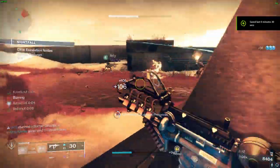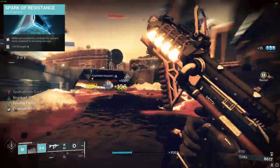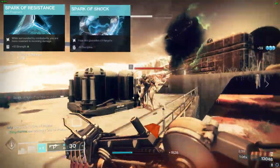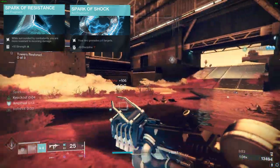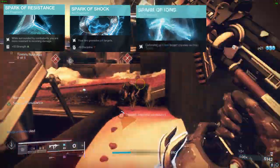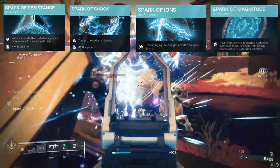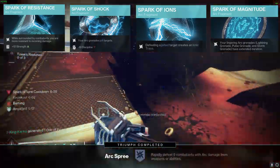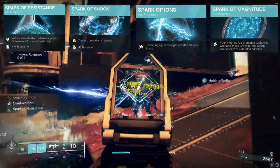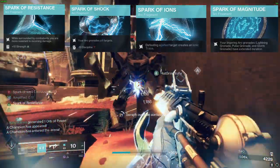Now let's delve into fragments. Spark of Resistance grants additional resistance to incoming damage when surrounded by foes — indispensable, as you'll frequently be in close quarters with adversaries. Spark of Shock enables your arc grenades to jolt targets, causing grenades to tick twice and stunning enemies twice. Spark of Ions generates an Ionic Trace whenever you defeat a jolted target. And Spark of Magnitude prolongs your lingering arc grenades' duration. Together, Spark of Shock, Ions, and Magnitude collaborate to make grenades produce an incredible number of Ionic Traces, turning them into portable clearing machines, while Spark of Resistance provides reliable defense.